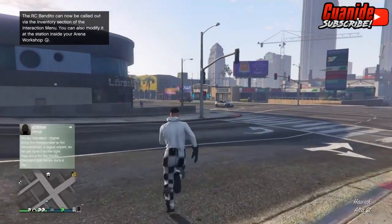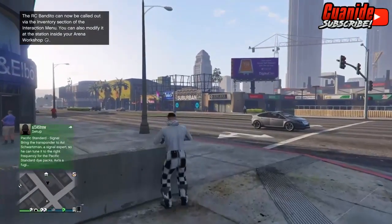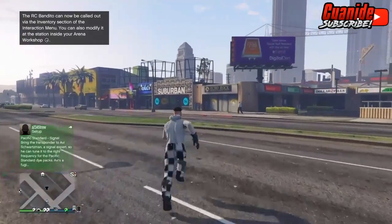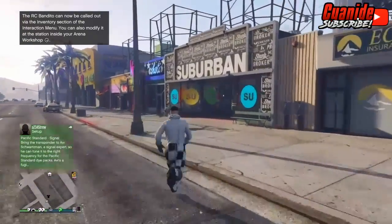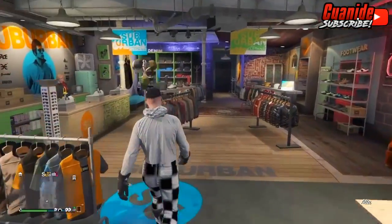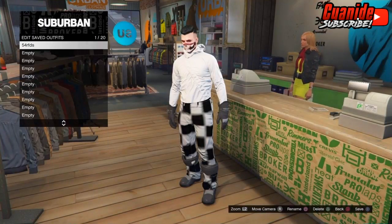As soon as you spawn in, you should see that checkerboard outfit. Go to any clothing store or apartment — anywhere you can save — and save this outfit. We're almost done, don't worry.